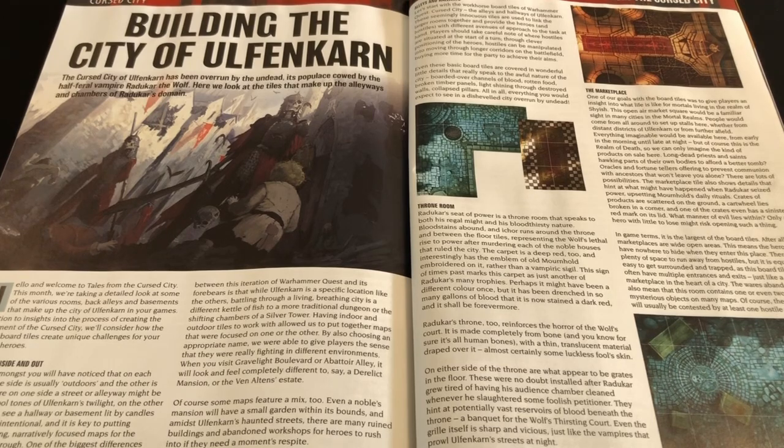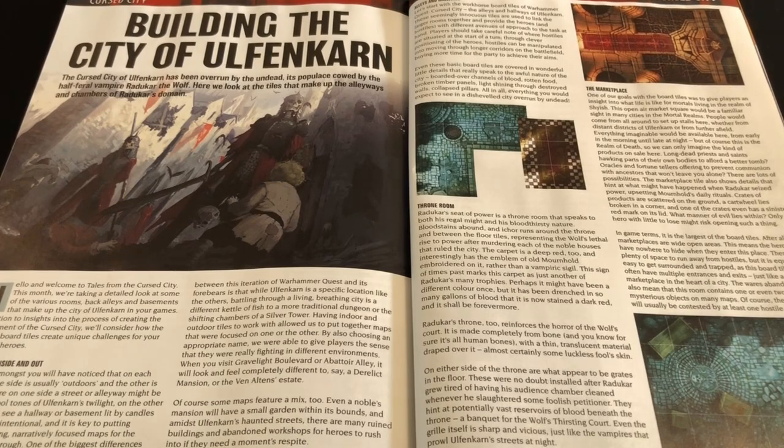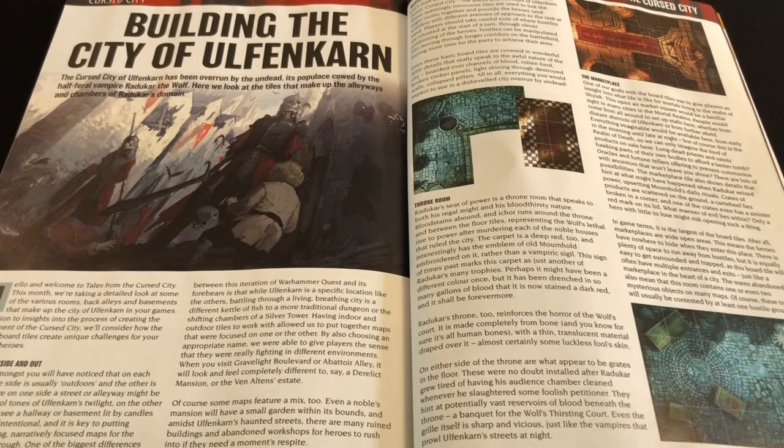First, numerous times in this article they refer to Ulfenkarn by its old name, Mournhold. I've seen many people online claim that the reason Cursed City got shelved was because of an IP dispute — pointing to the fact that Mournhold is the name of a city in The Elder Scrolls. I think the inclusion of several references to Mournhold in this article debunks that theory. If there were a legal dispute over a term, you would make sure that term was not published in your international magazine.